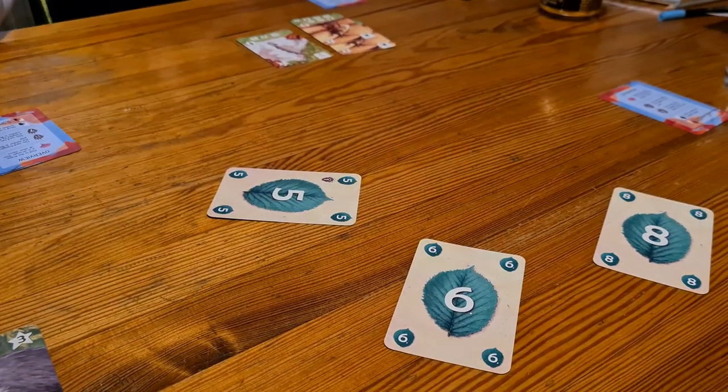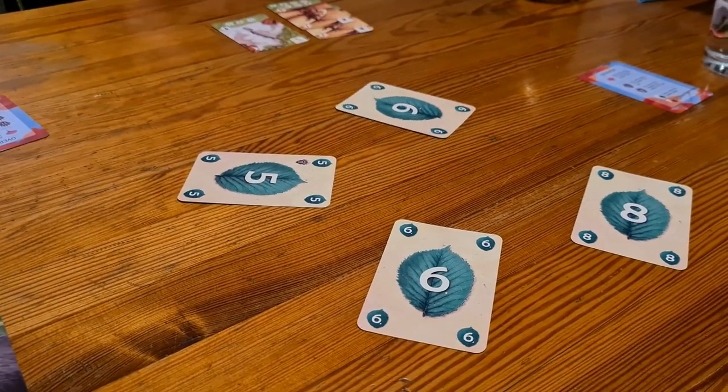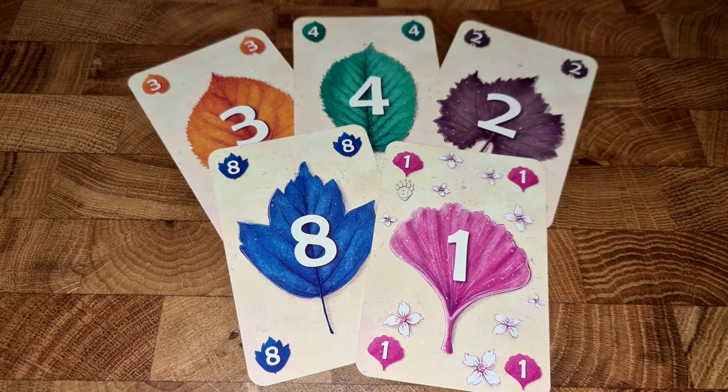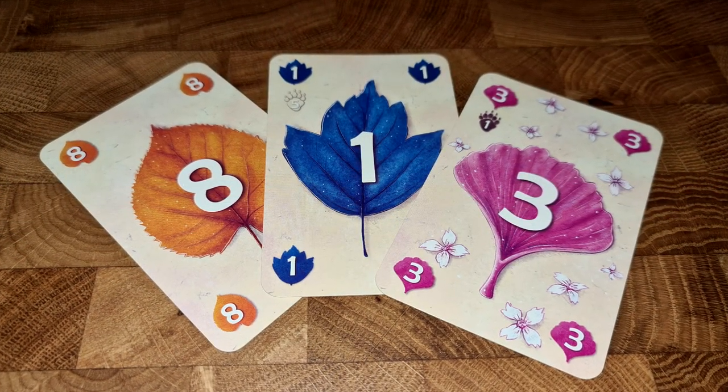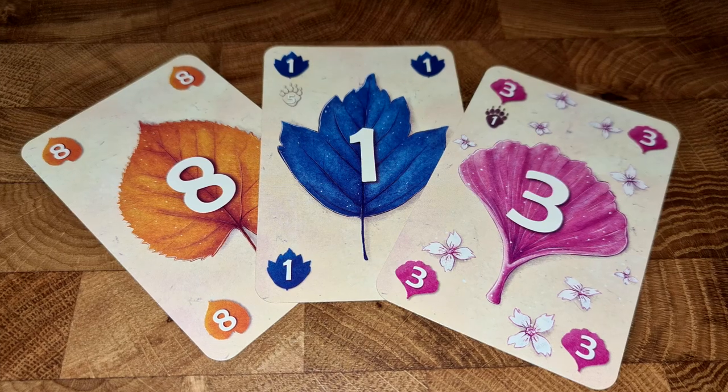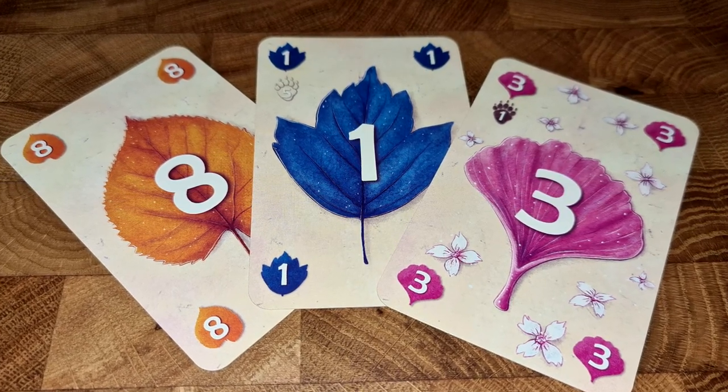How that works is one player will start the trick by playing a card from their hand — that is the colour, or sort of suit. In this case, they're all leaves but they're different colours. So maybe you play a blue number five into the middle. In this case, it's the highest number that's going to be strongest. The next player will look at their cards and if they can, they'll play a blue card. If they don't have one, they have the option to either effectively discard a different colour into this trick or play one of the pink cards, which are trumps. They are stronger than the suit that you've got to follow, in this case being blue.